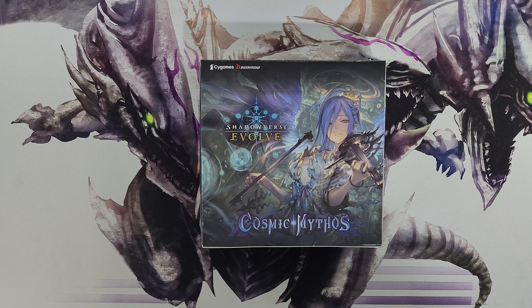Hello crew, welcome back to the Gaming Ocean TCG channel. Hope everyone's doing well. In this video we're unboxing the fourth set in the Shadowverse Evolve TCG — Cosmic Mythos. I was finally able to get my box in a few days after release, almost a week now. This set's pretty cool — it has a Code Geass collaboration, so you can pull some Code Geass cards, and some of those leader cards are pretty pricey.